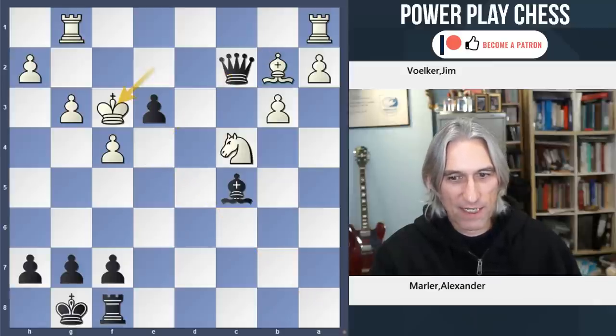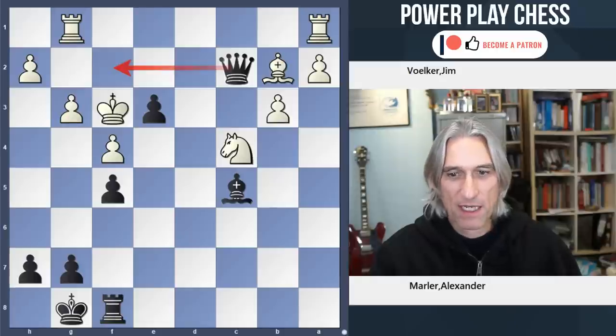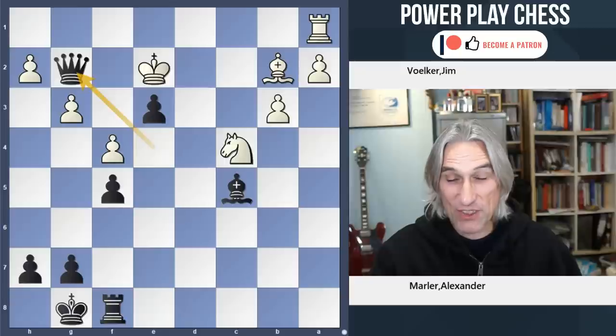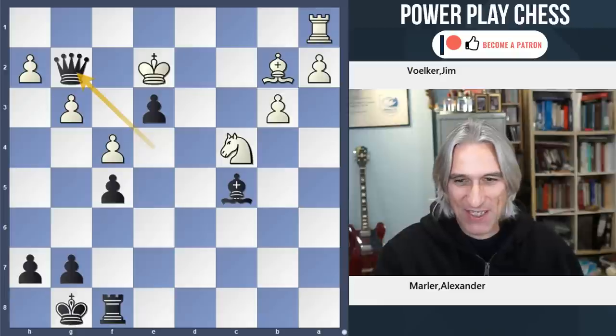Queen C2 check — this is terrible. And now, final move: F5. And here white resigned. Queen F2 mate threatened. Let's say there's no defence, but let's try Rook G2 — but then Queen E4 and Queen takes rook seals the deal. So congratulations, Alex Mahler, on a fine smash and grab win with the Kalashnikov.